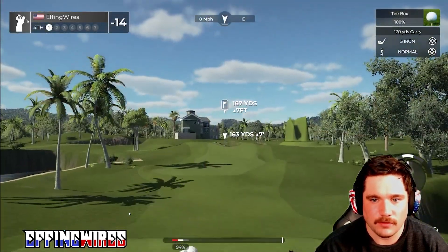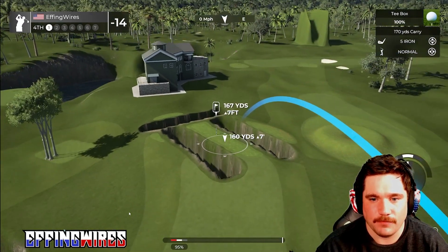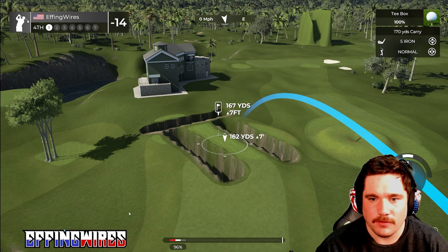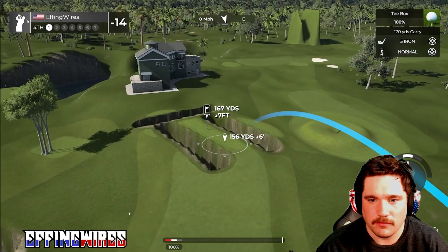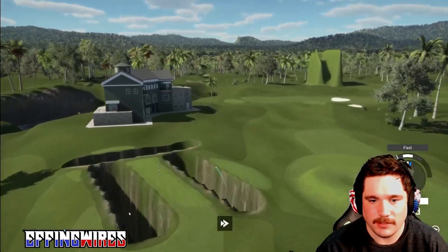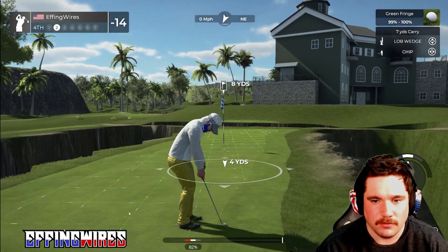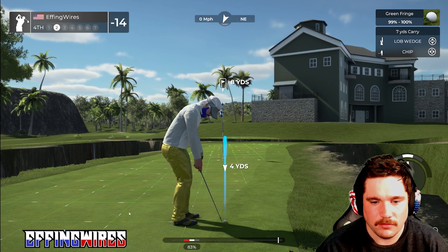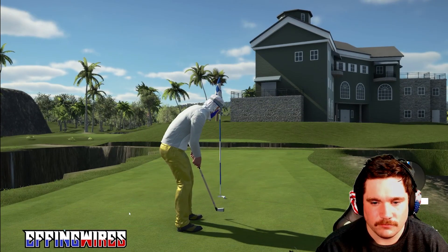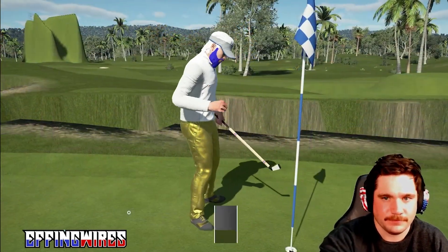Hole four is designed to make you shot shape, which is a pretty important part of this game, especially if you wind up behind trees on a dog leg. Nice little draw — I faded it but we're alright. Second shot here on the fourth. That was straight as an arrow and it was breaking. Let's finish this hole out.